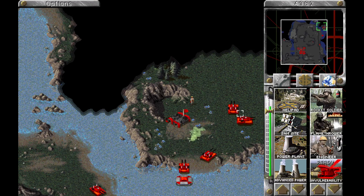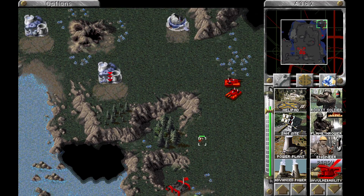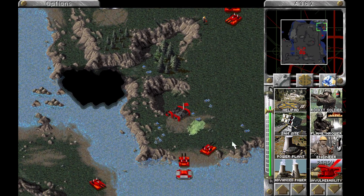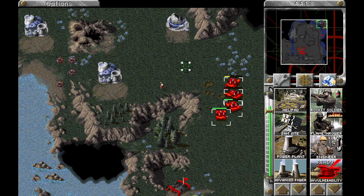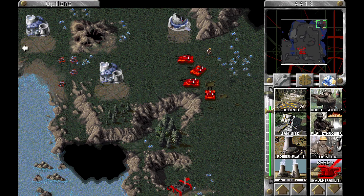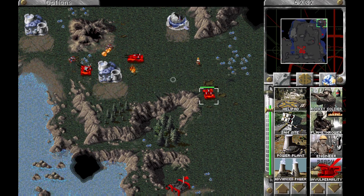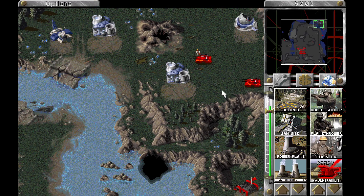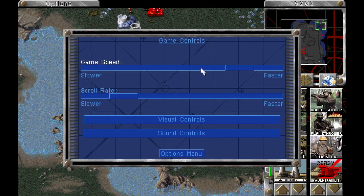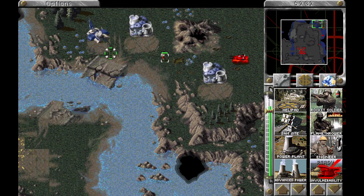This one's better than the last one, trust me. I understand why this is here — it's better to capture this one and then push in here, because if you just charged in with your original engineer and he died to the Visceroids, then you've got a big journey. Whereas if you capture this barracks down here and then your first engineer dies to the Visceroids, you just train another one. It's not a big deal.